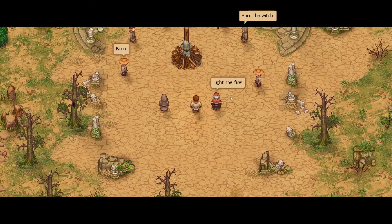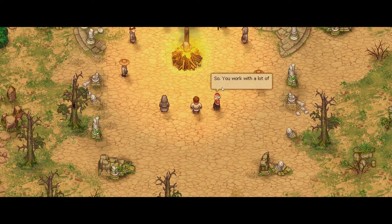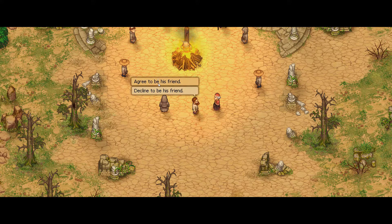Burn the witch! Burn her! Burn the witch — light the fire! Long live the great Inquisitor! Hurrah! Oh, you work with dead bodies a lot, huh? I think it's part of my job — right beside the hill, in the graveyard. I need someone to be my friend in the village. A friend of mine is a friend of the Holy Inquisition. I can't trust him, but you're new here — you might notice something unusual. If I'm his friend, I'm part of the Inquisition; if I'm not, he's going to kill me. So I'll agree to be his friend.